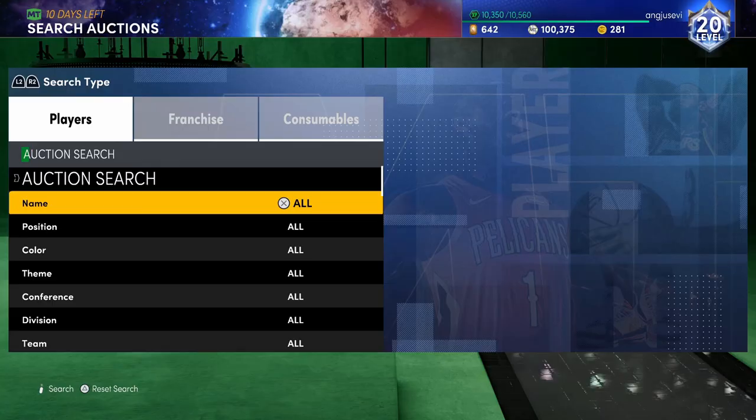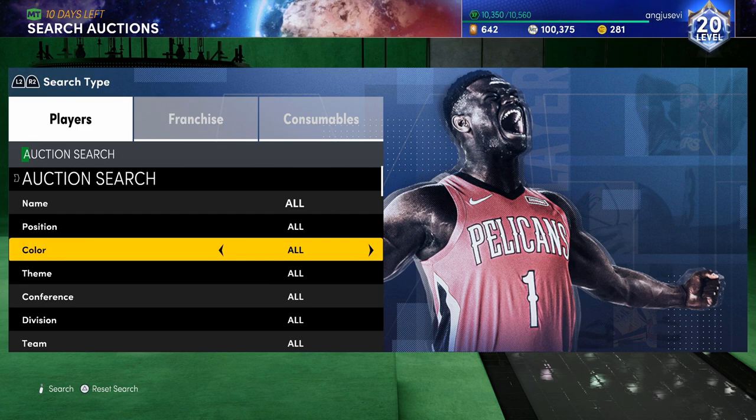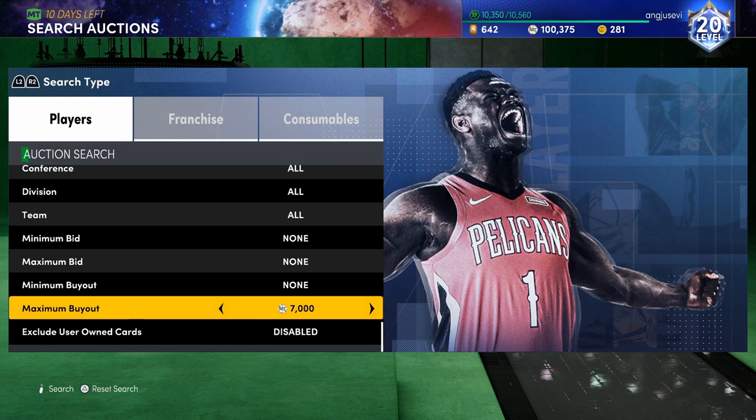It should only take you about an hour of sniping to get to 10,000 MT at most — it could happen in way less time. Once you get to 10,000 MT it becomes simple, because what you gotta do from there is literally just go to the dark matter filter. The dark matter filter is very simple — all you gotta do is go dark matter for your color and find the cheapest dark matter on the market.